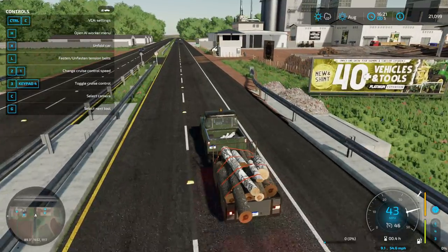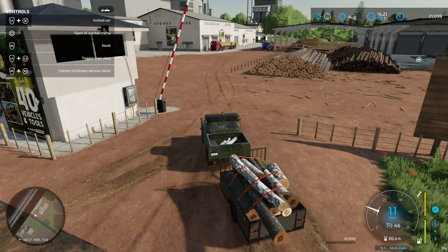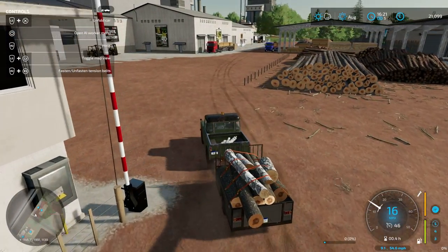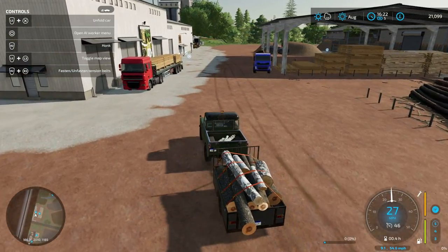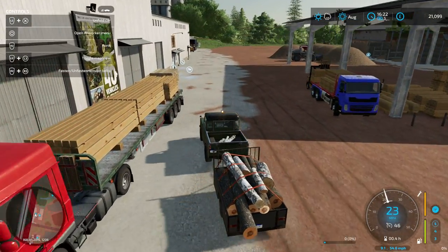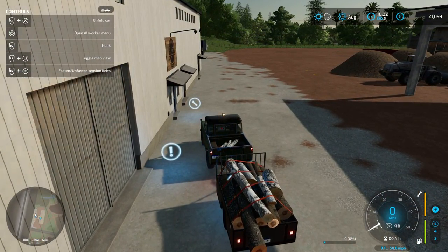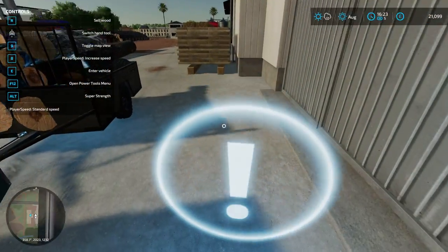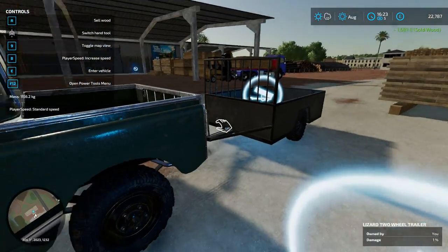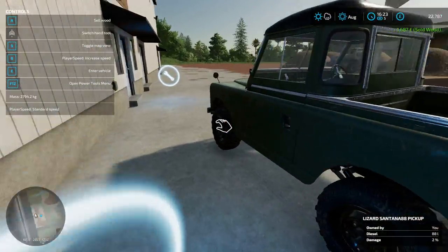Here we are again at the wood yard. Let's see how much money I can get from this — it's on normal economy. There are so many controls for this. We've got sixteen hundred and eighty-seven. That's alright, isn't it?